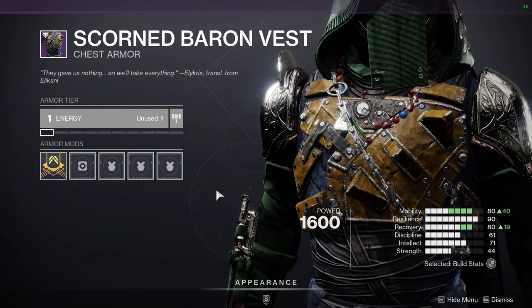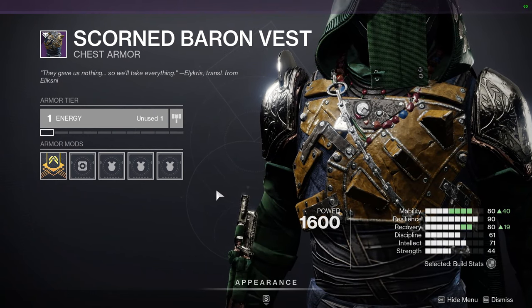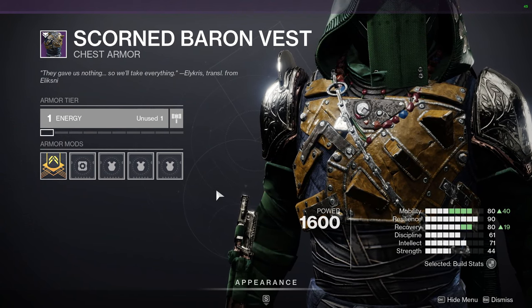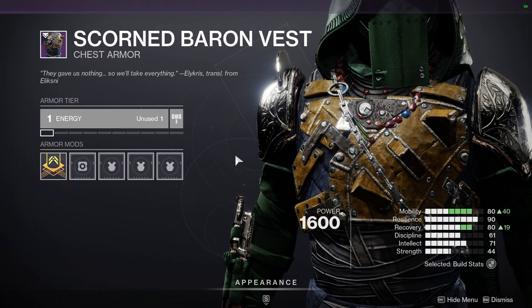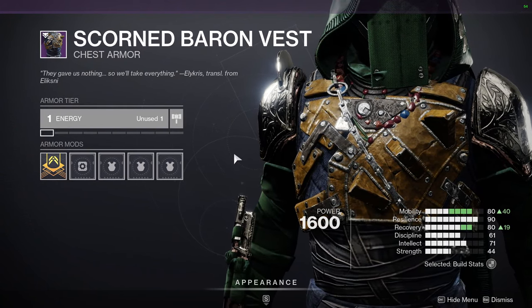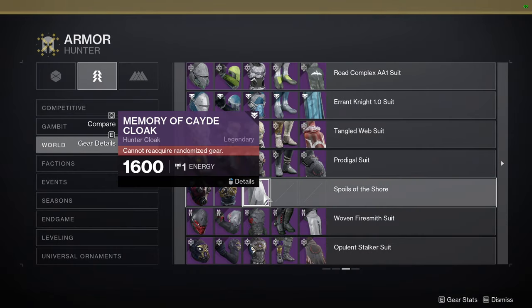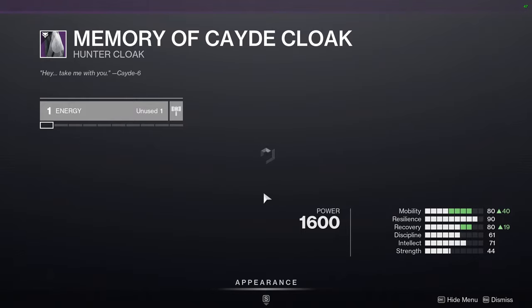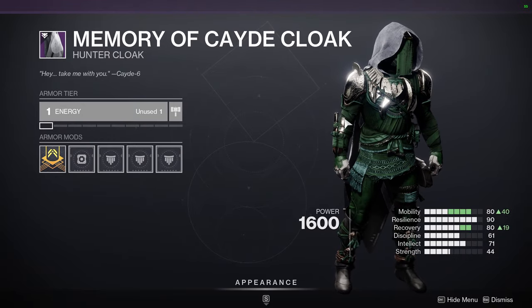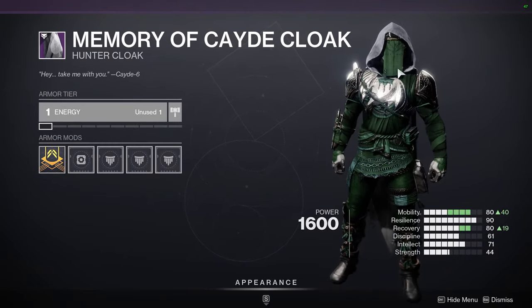We have the Scorned Baron Vest — I'm going to recommend everyone to pick this up. For hunters, if I remember correctly, we don't have a scorned ornament for any exotic. Titans have two really cool ones, and warlocks don't even need one because that chest piece is amazing. Then we have the Memory of Cade Cloak, which I'm not the biggest fan of — it's a reskin from the Io planetary armor and I don't love the shape.